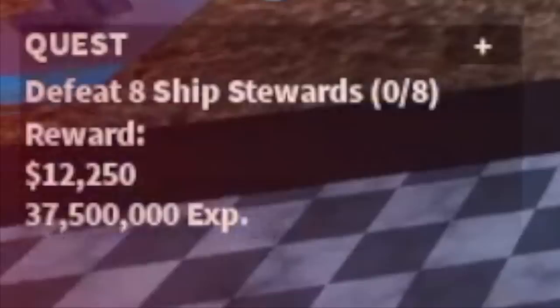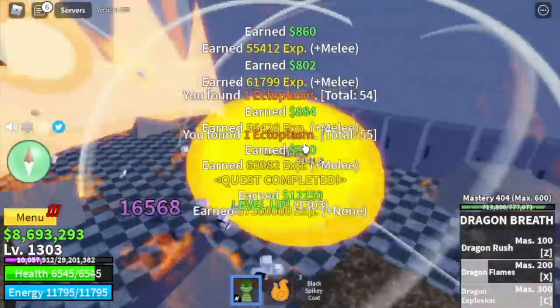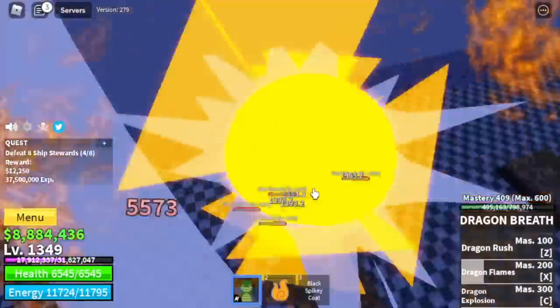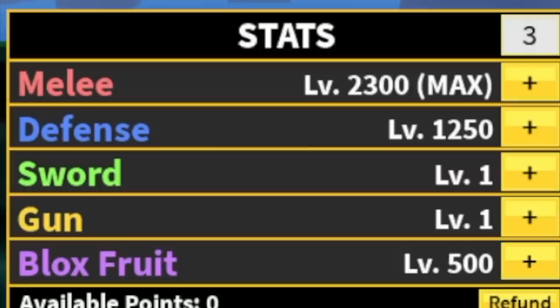At level 1300, we're gonna start defeating the ship stewards. With the combination of Dragon Breath and flame fruit, we can defeat any mob with just one combo. We're gonna grind here until level 1350. Stats: melee maxed, defense 1250, Blox Fruits 500. Next area is the ice castle.